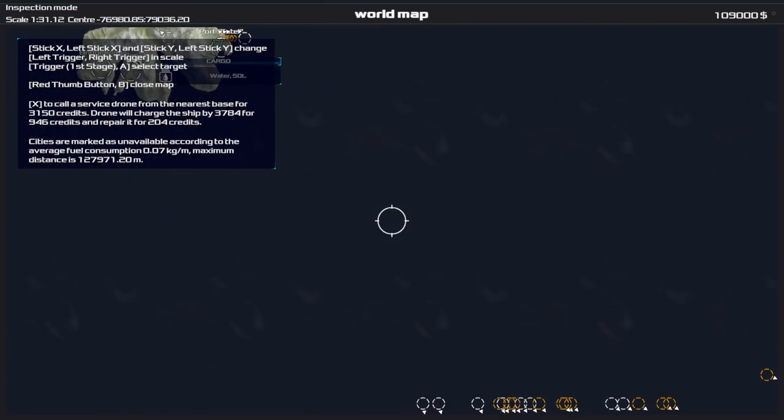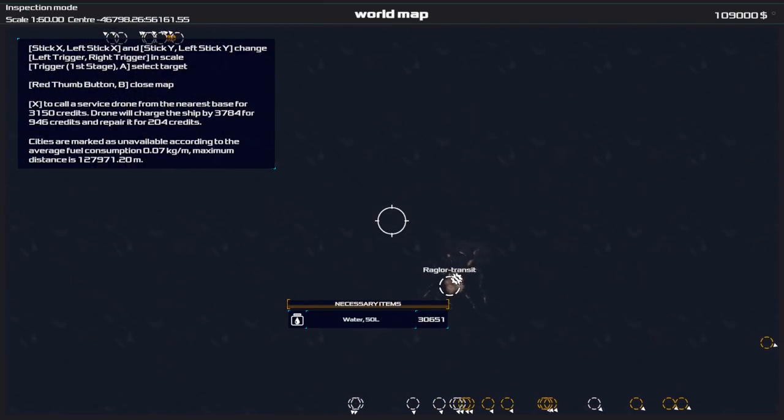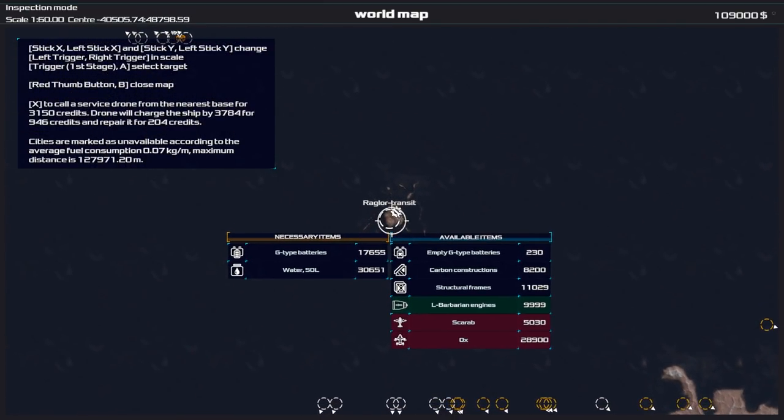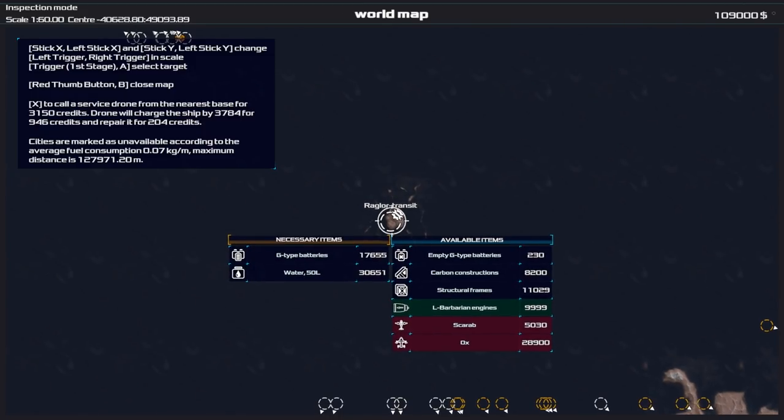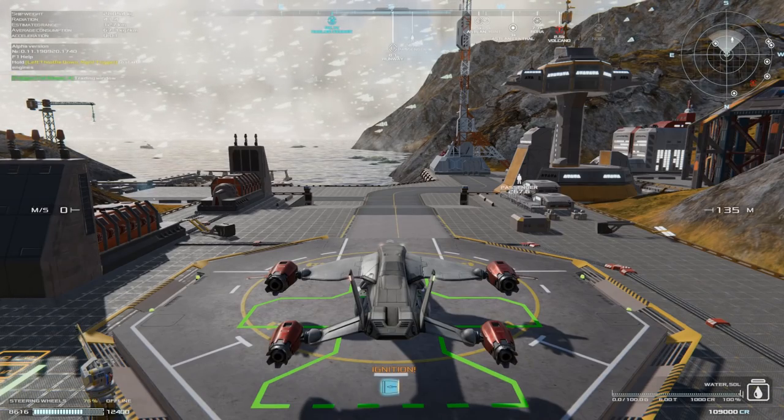With the extra weight we might not be able to make it 125,000 kilometres, so we're going to go to Greg Law Transit first, then refuel, and then head back to Hard Mine and get going.